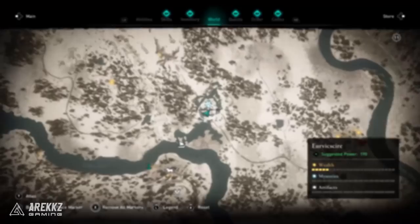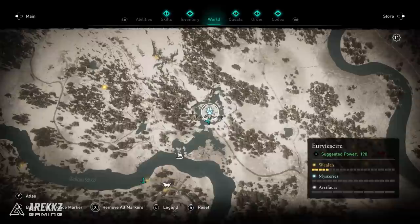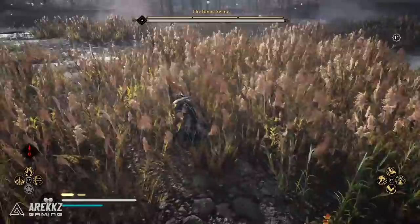Next — I believe this is Eurvicshire or something similar — suggested power level 190. Head near the water to what's almost like a small island surrounded by water, and amidst the grass you'll find the Blood Swine. Watch out because it can be hard to spot in the grass, but that's your next creature.